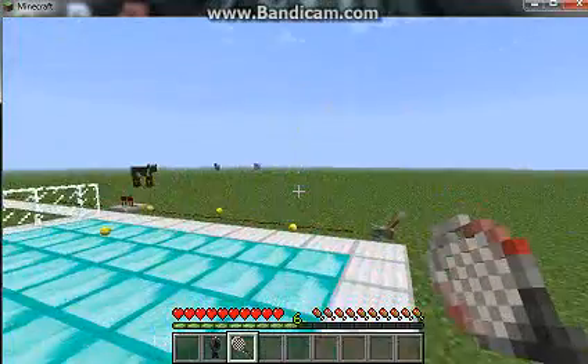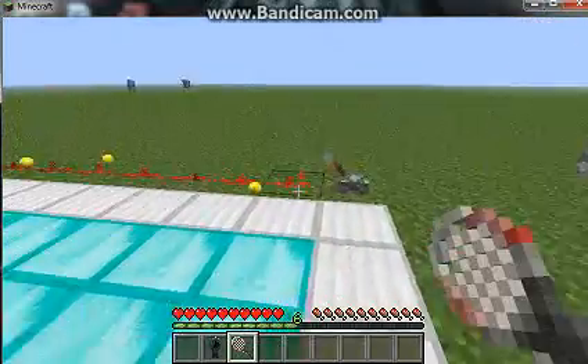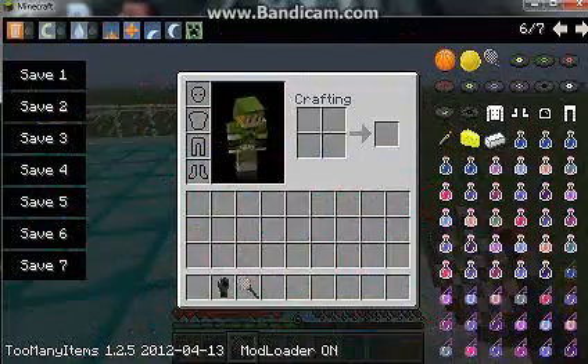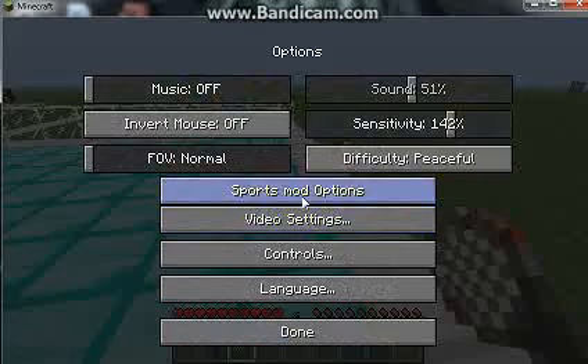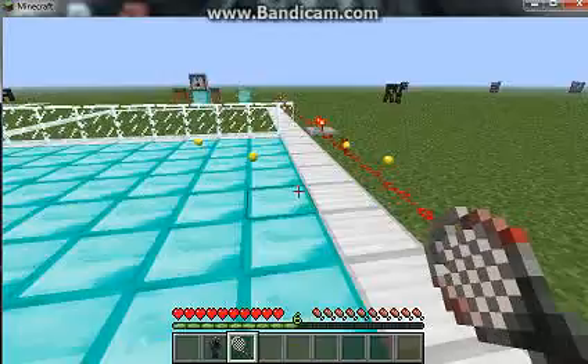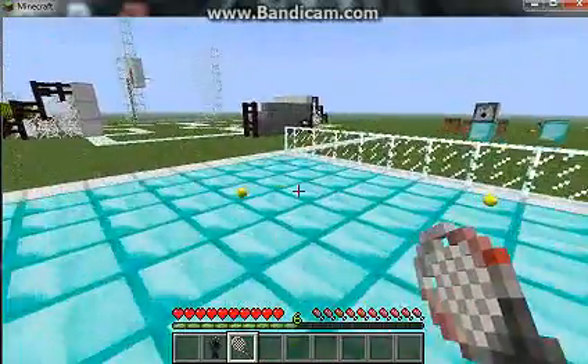There we go, I didn't load it up a lot. As you can see, they're cool 3D — there is an option for that. In the Sports Mod options you can change how they look and stuff, but I prefer the 3D because it makes it look cool.